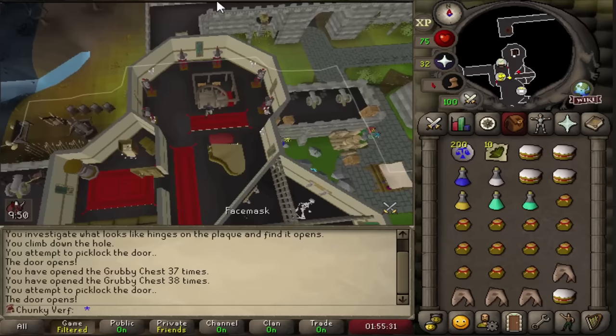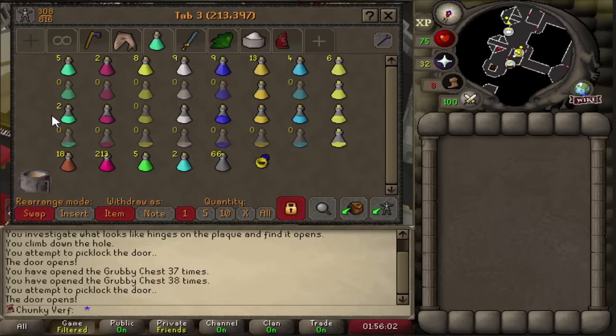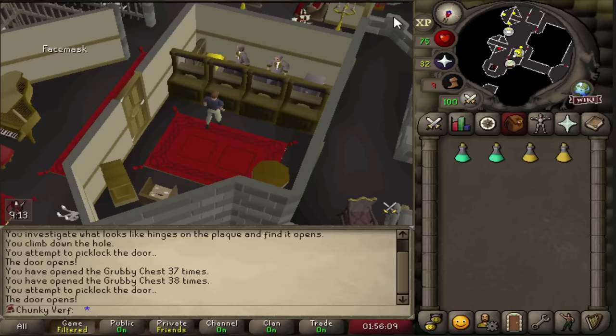Quick bank update - we have been training and killing thousands of temple spiders. We have 30 keys in the bank right now, very nice. Over 100 sharks, over 100 egg potatoes - looking pretty good. And the potion tab is starting to look beautiful - almost 10 supersets, a bunch of prayer and defense restore pots. The grubby key grind is really paying off.